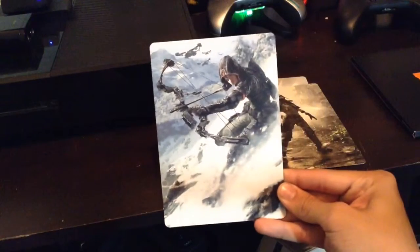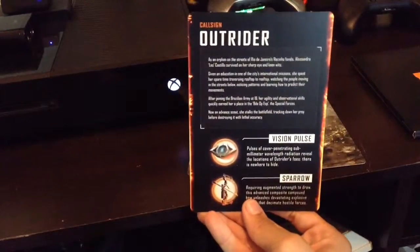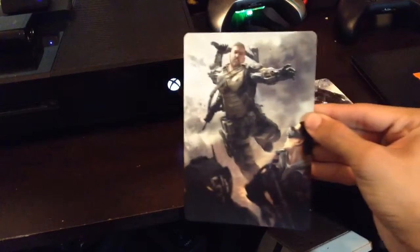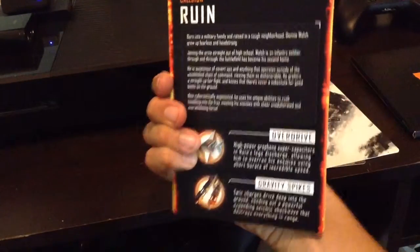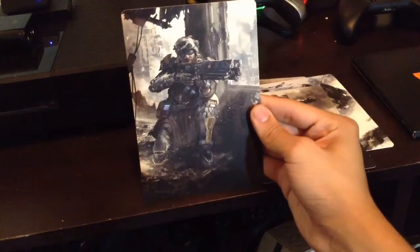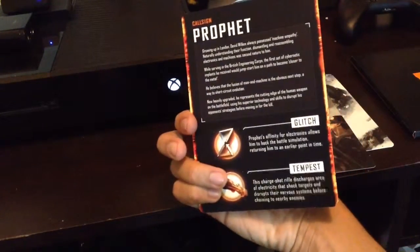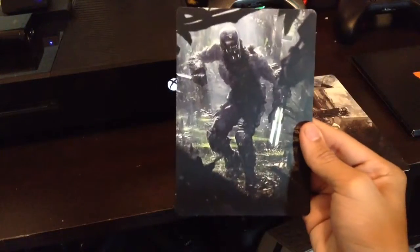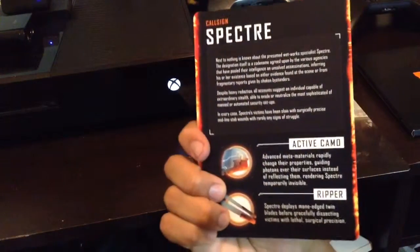Each card shows a little background story of who they are and how they came to be, and it shows two different specialist options you can choose from. For example, Ruin has the Overdrive and then the Spikes. Prophet, which I'm playing as right now, has the Tempest which is an electric gun. The Specter has the Ripper and Ghost, and Firebreak has Purify.